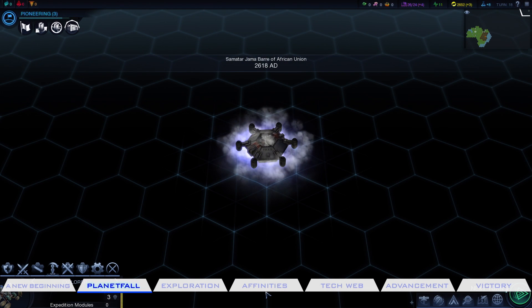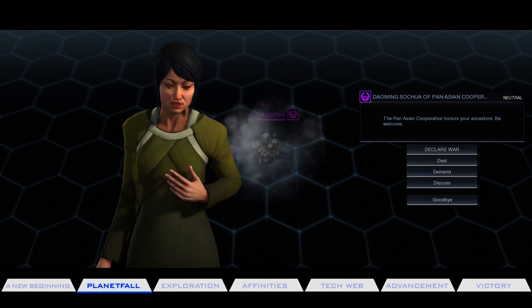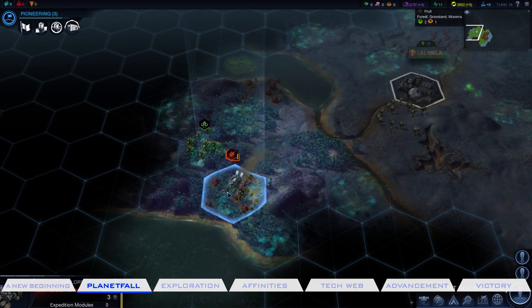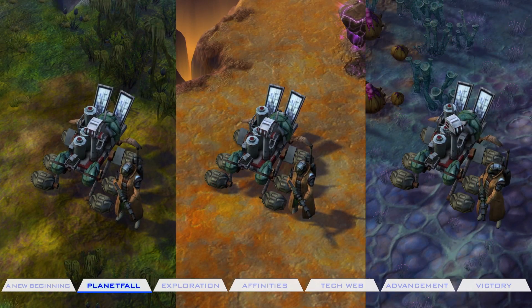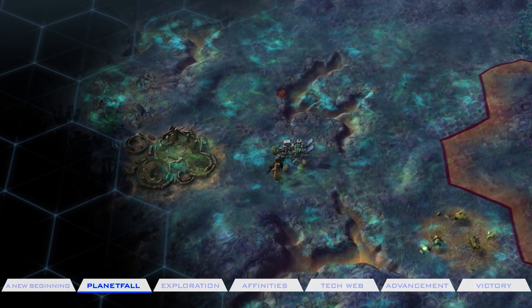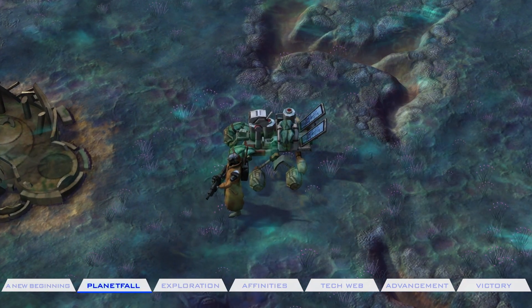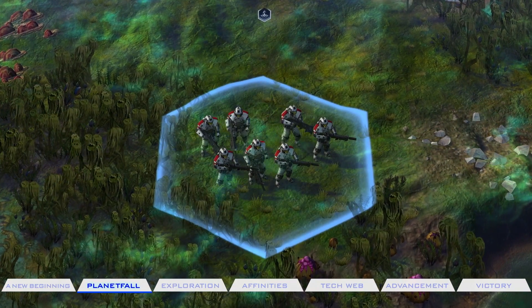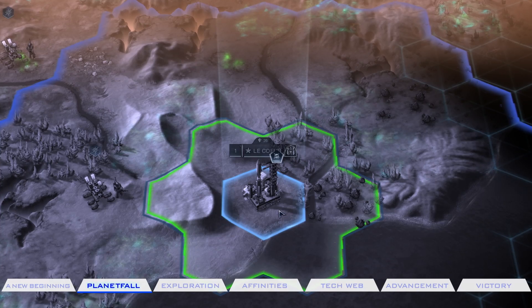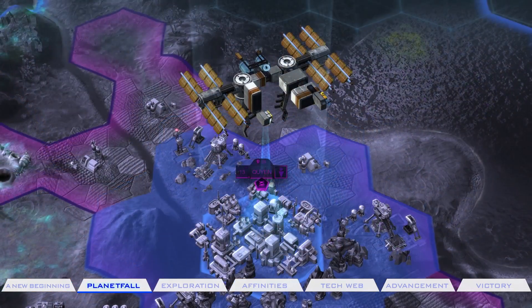It won't be long before other colonies begin to pop up. Push back the fog of war to reveal lush, arid, and fungal biomes, full of alien terrain and creatures. But beware of dangers like the poisonous miasma, which can be harmful to any unit that ends its turn within it. Set up research technologies and deploy satellites to support your expansion.